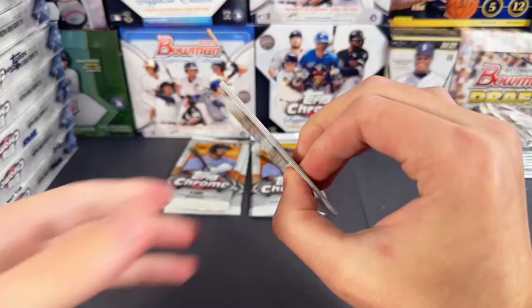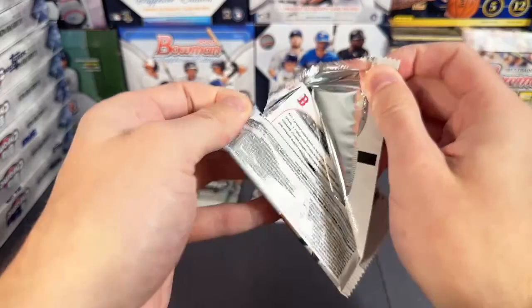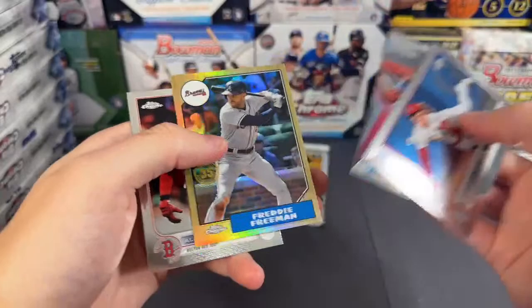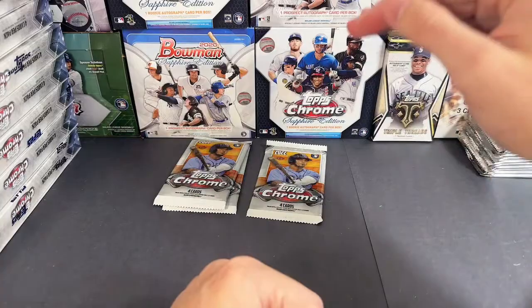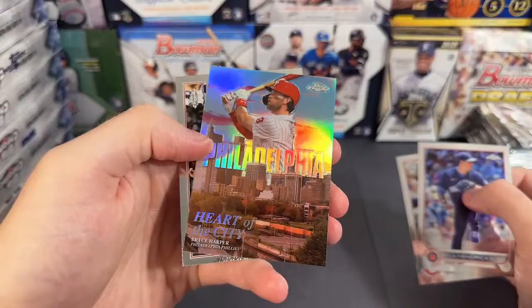Blackman — that's a cool card — Jazz Chisholm. Chisholm and Yelich, four more packs left in this box. One auto in these four packs. Dylan Carlson, Freddie Freeman on the 87. We're heating up, we just gotta keep leveling up every box and then eventually get there. Kyle Hendricks, Bryce Harper Philadelphia, and Drew Ellis.